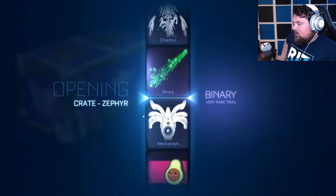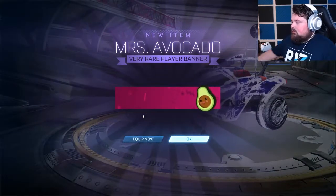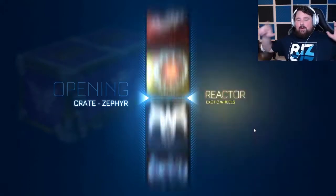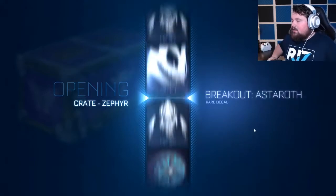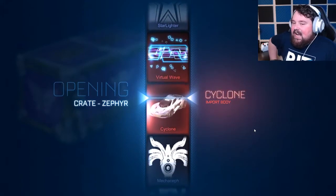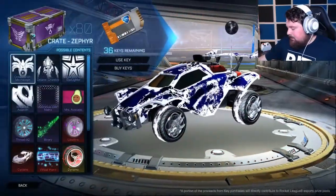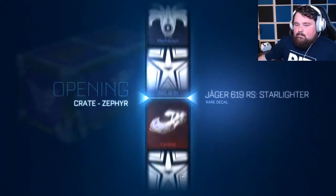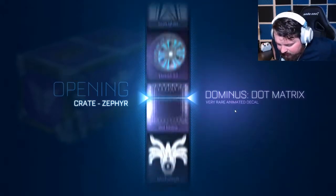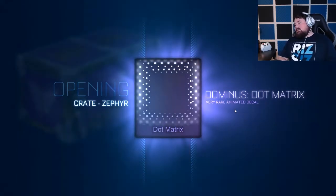Mrs. Avocado banner — that's really cute. I like when they make cute banners. I have the Breakout one but it's Titanium White. I love Pop's Ramen. Oh — Cyclone! I think I have a Titanium White Cyclone. I'm pretty sure the first Cyclone I ever got was Titanium White. I want a painted Singularity. Another Dot Matrix — love it.